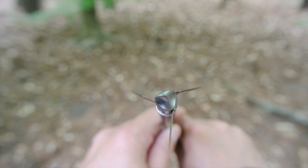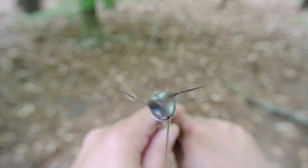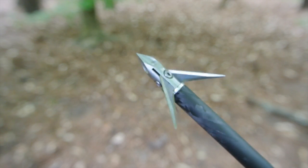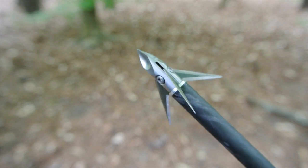This is a 125 grain Ramcat. It hits like a ram and cuts like a cat, with a one and a half inch cutting diameter. Its swept blades are great for flight, but can they cut through a car door?